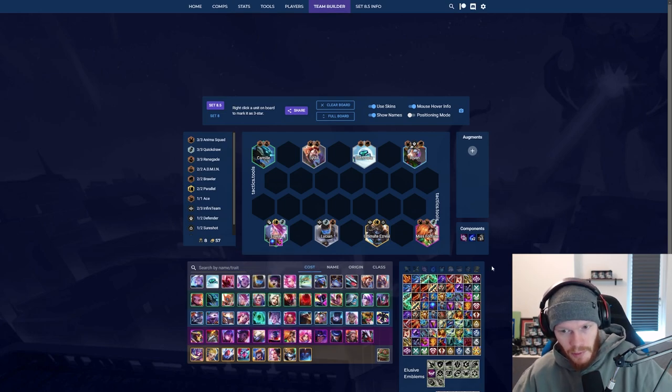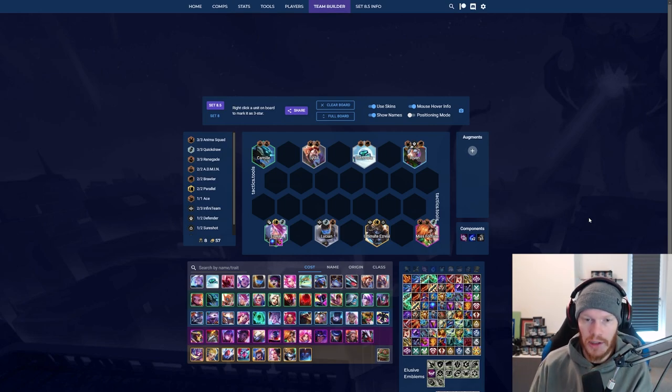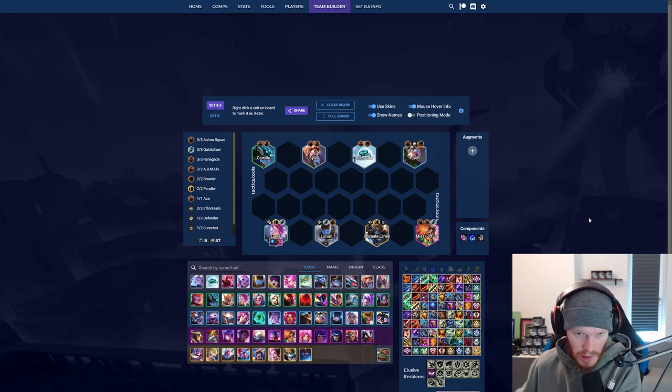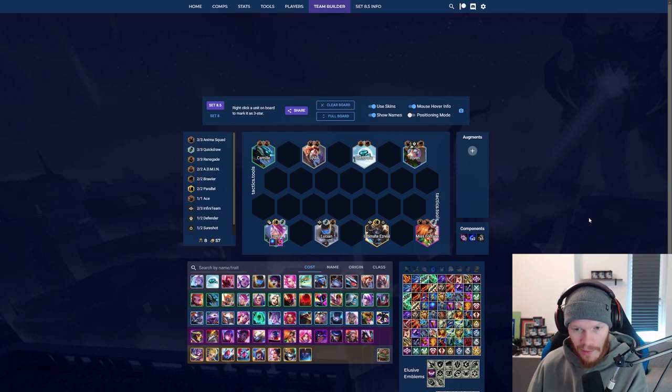That is basically the build: start with a Tear, check if you're uncontested, and at level six roll for three stars. Then go seven, put in Miss Fortune, put tank items on your strongest tank, make sure your admin buff is AP increase, and then build quick draw. Level seven is Miss Fortune, and level eight is flex depending on what you hit and what you need. It does wonders right now and is mostly uncontested — try it out and let me know in the comments!